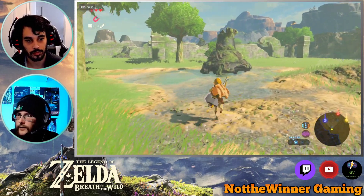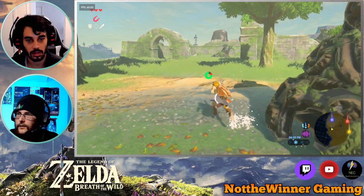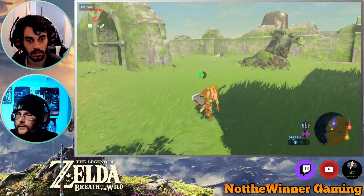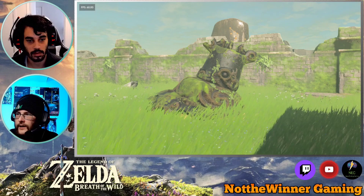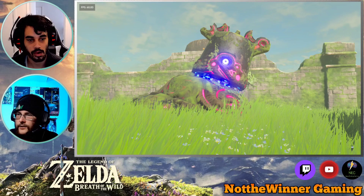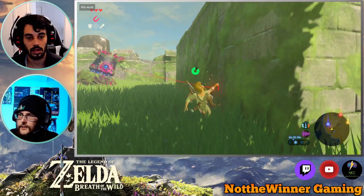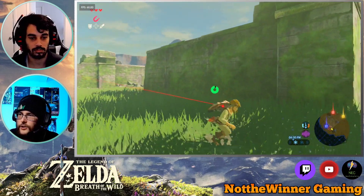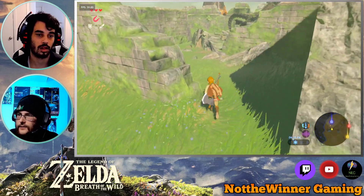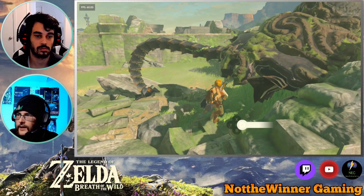I'm just going to run away. And I see a chest. So at the shrine, if you do a 180, there's a blocked doorway — archway. To the left of it, on the top, there's a chest. Nintendo Switch shirt. Made it. Does it have better stats? 2-2. Yeah, I'll wear it.